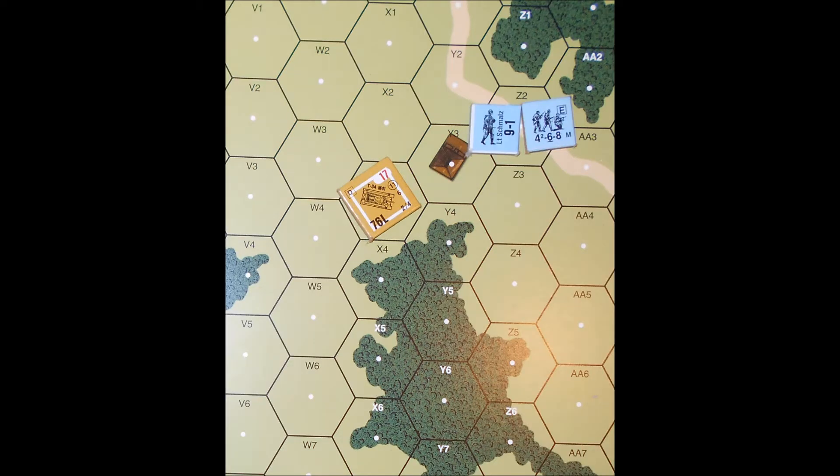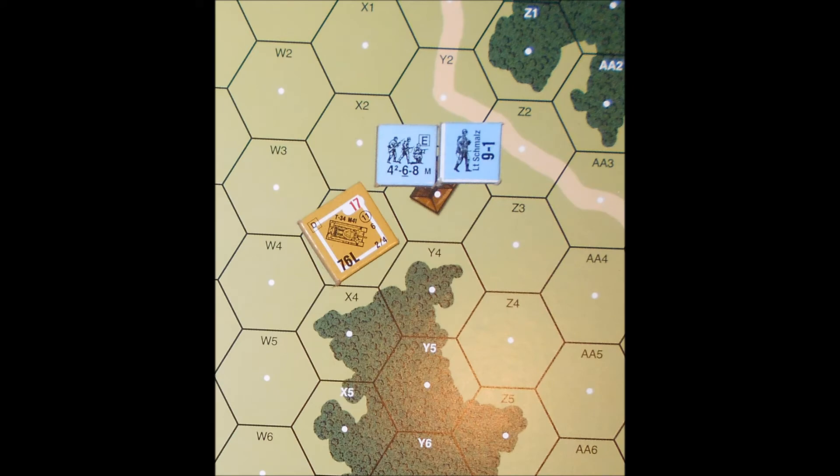In the picture below, the German player wants to get his squad and 8-1 leader up close to attack the T-34 in close combat. For simplicity's sake, we will say this battle is taking place in 1942, so the German player does not have any of the anti-tank toys that the Germans get later in the war. During the movement phase, the 8-1 and the German squad used assault movement to get into the hex next to the tank. In response, the T-34 fired everything it had at the German infantry. Assuming the Russian tank crew was having a bad day and did no damage, that leaves the 4-6-8 and the 8-1 safe and ready for the close combat phase.